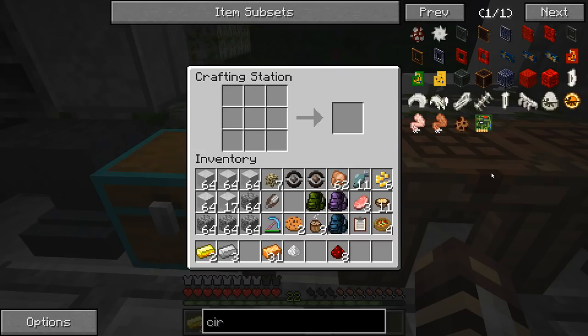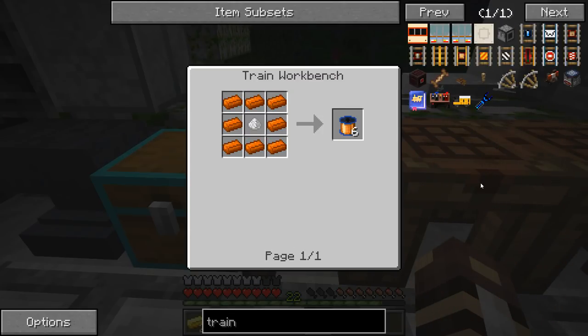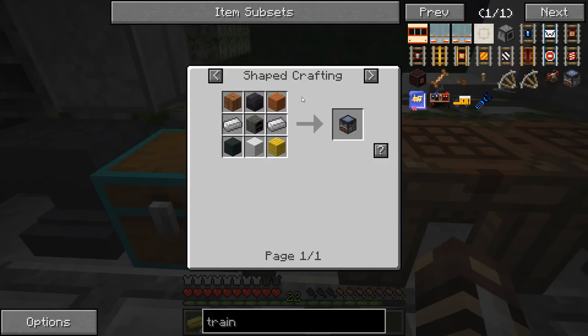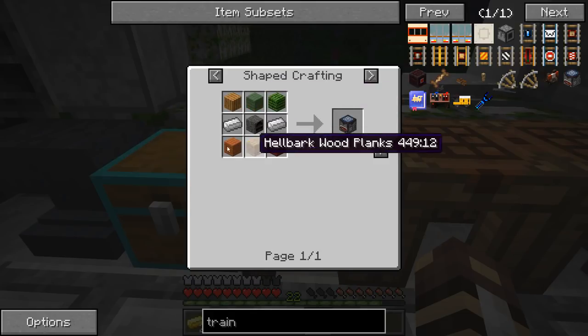And it turns out, guys, that the instructions were right there all along. I need to have a train workbench — a train workbench — and then I would have been able to make all of these things. Oh my gosh, I can't believe that. I've never even heard of a train workbench; I didn't even know they existed, but now I am going to make one.